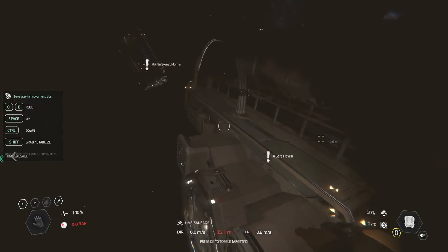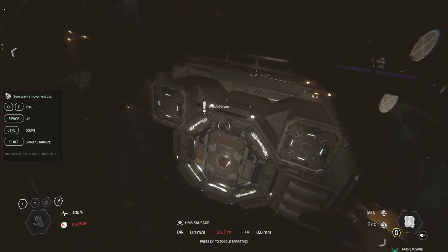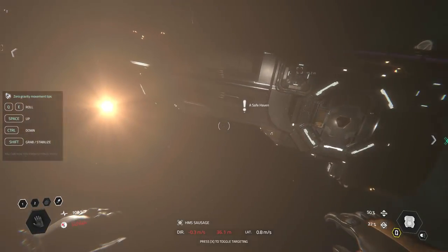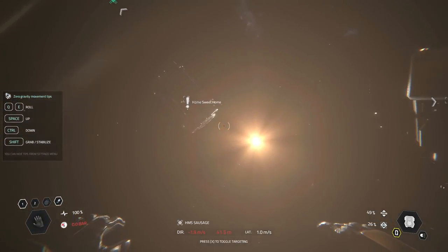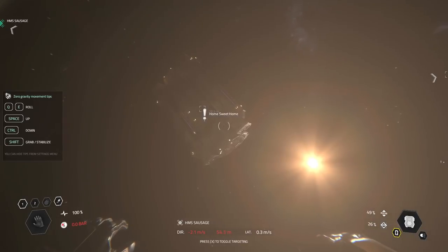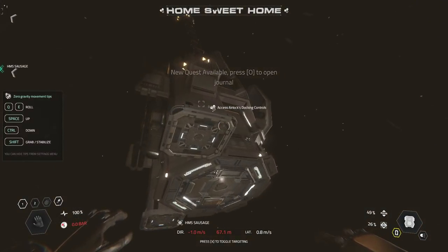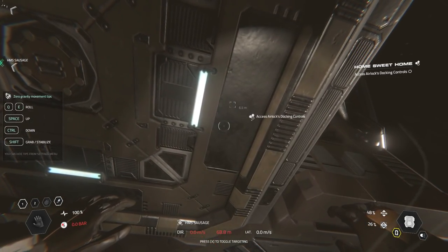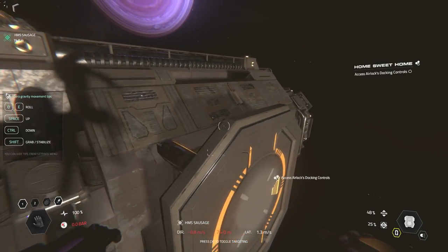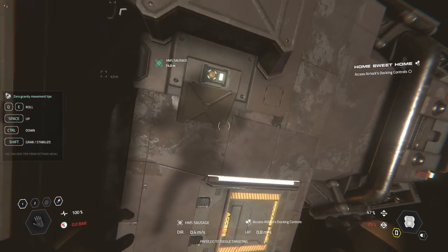I'm sticking the airlock on first. I don't think I'm even gonna go in there. I think I'm gonna put the airlock on first. Let's see how far away is my ship - am I gonna crash into it? Possibly, but hey, it happens. Let's go, get the RCS going on this bad boy. Don't want to switch - oh! How awesome is that? 'Access airlock' - docking controls - that means I'm doing the right thing. There's a green thing on there, that means that's working.